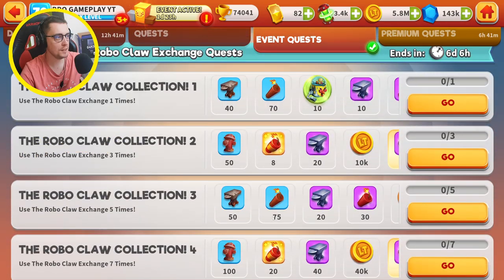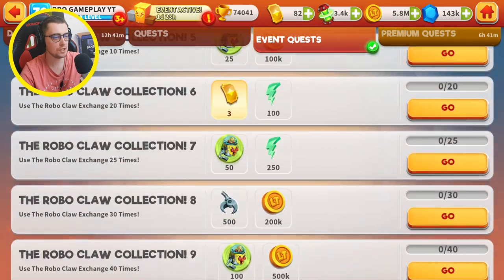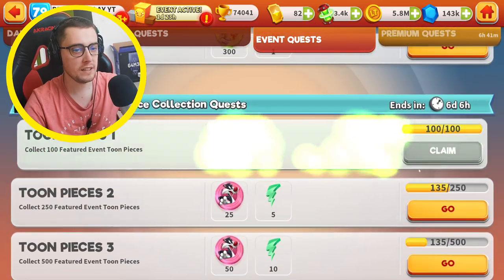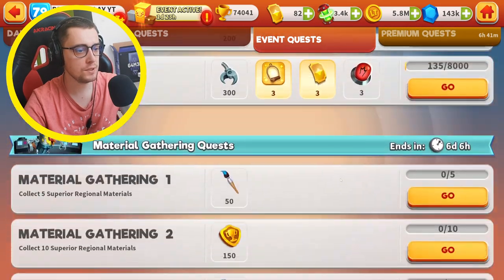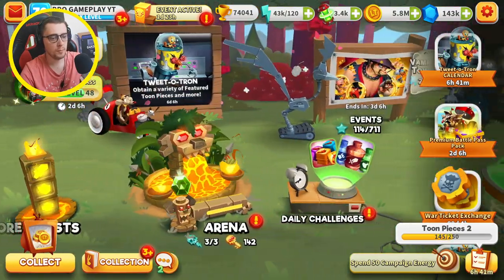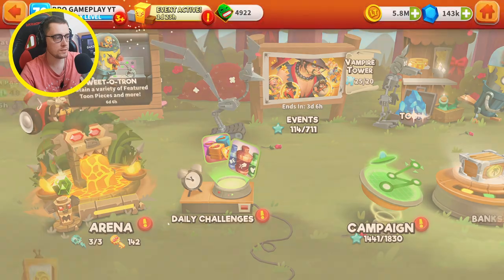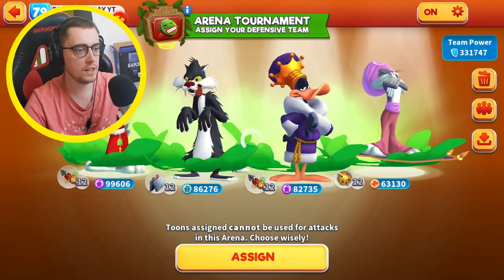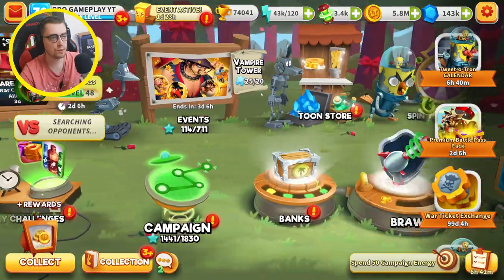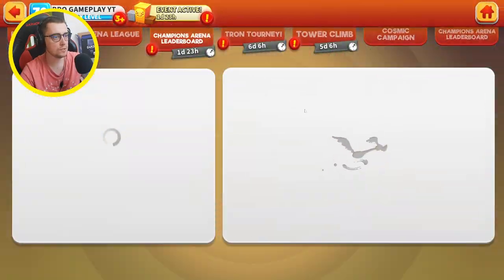This is a daily campaign event — we got a robot claw collection. Use a robot claw — we can claim a reward from the toons and collect superior original materials. By the way, we got a new wrapper quest. Let's use this for the arena and check if we need to win arenas to get a milestone.